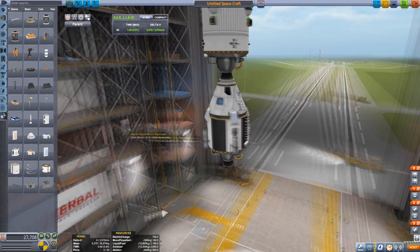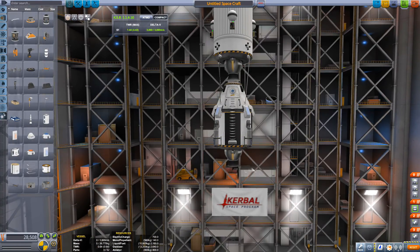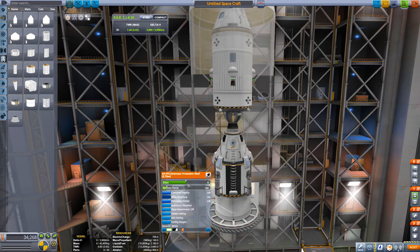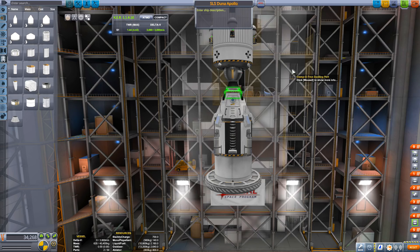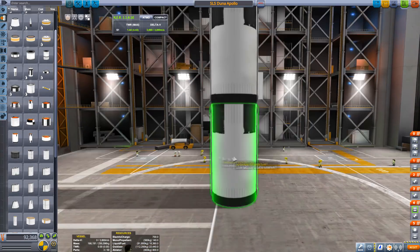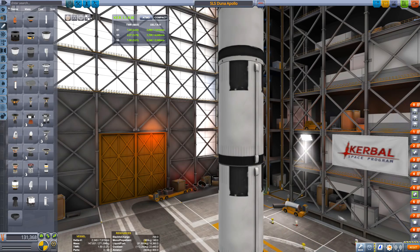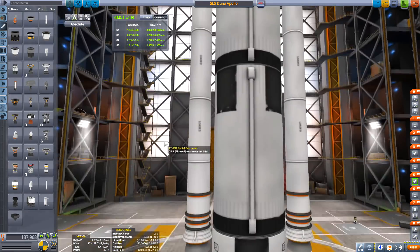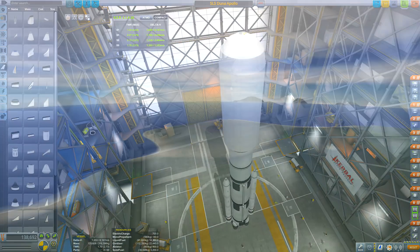If you just want to watch the entire mission without seeing the build, skip to timecode 1 minute and 25 seconds. As you can see from the build, it's very easy to build the lander and transfer stage. You could start building them with the docking ports pointing at each other — that makes things a lot easier. Don't forget to make your main capsule the first part, pointing forward, otherwise your rocket will be pointing backwards on launch. The SLS is quite easy — just some large tanks, large engines, and solid rocket boosters on the side.